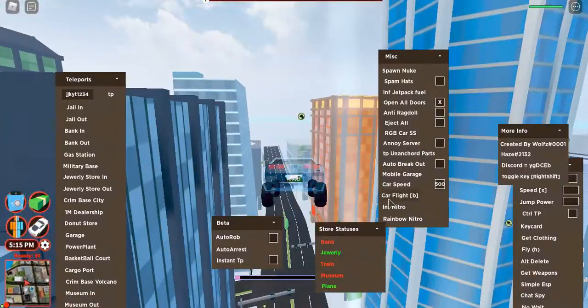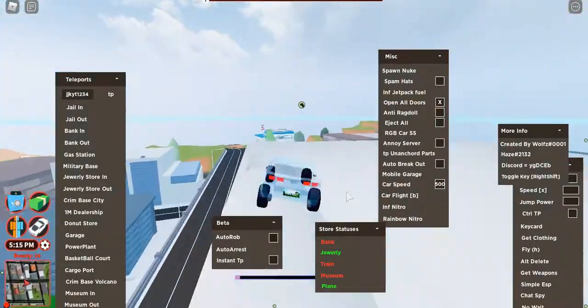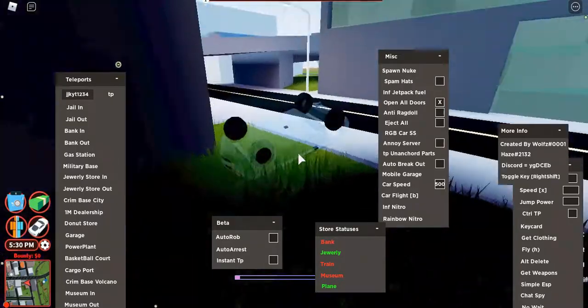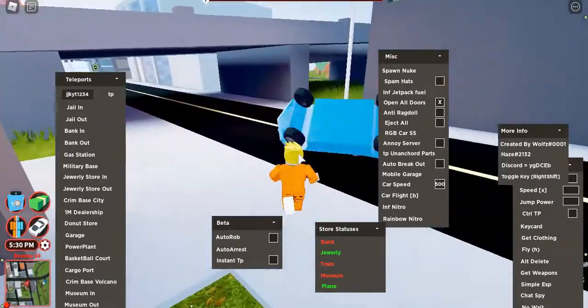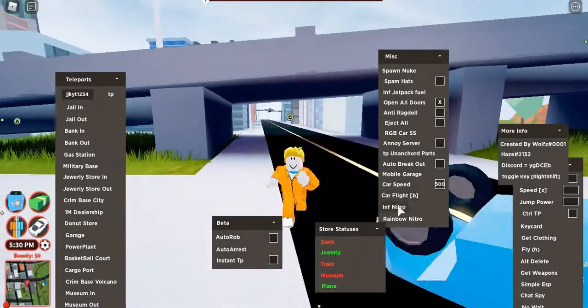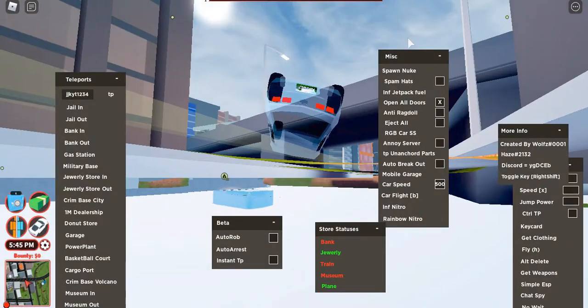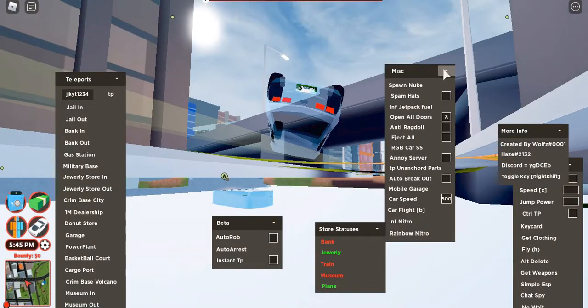There's also 'car flight' — you hit B and as you see I can just fly around with my vehicle. If you click it again it should stop. The car looks a bit transparent but yeah, it does stop. There's also a rainbow effect and other cosmetic features.